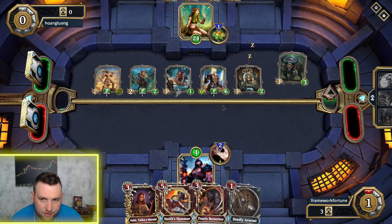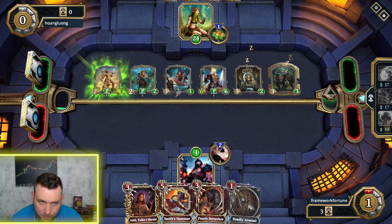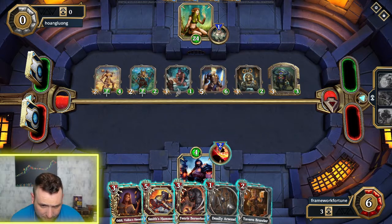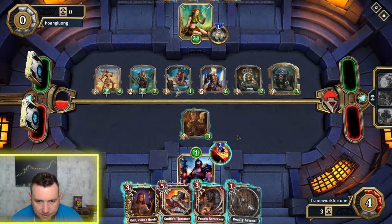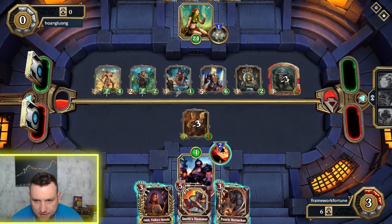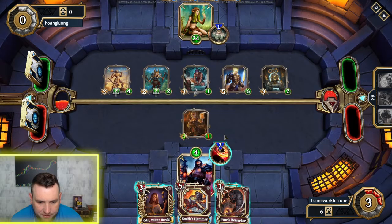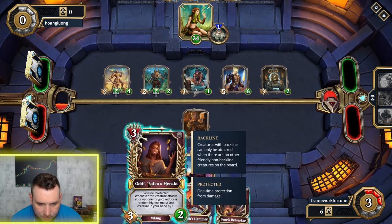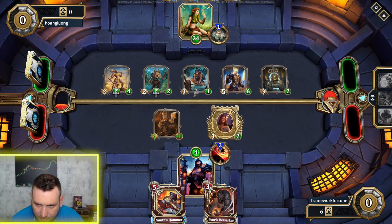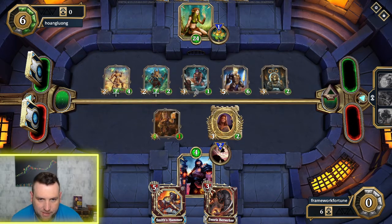I'm going to be about dead after this turn. He just pulled another creature from the Sanctum over here with his favor — he's got a full board and I've only got four health left. I'm going to swing at this frontline bull to get the frontline out of the way. He's just going to kill me next turn — it's really pretty bad. I'll drop this last creature for no reason but he just needs to swing for four damage.